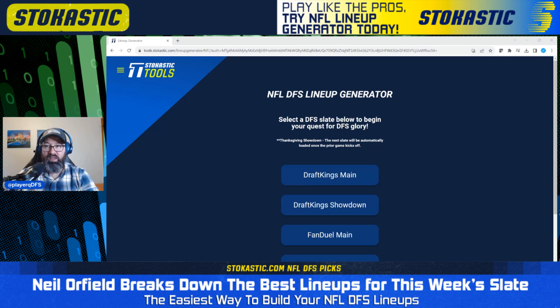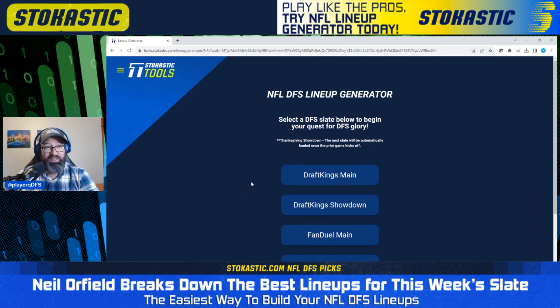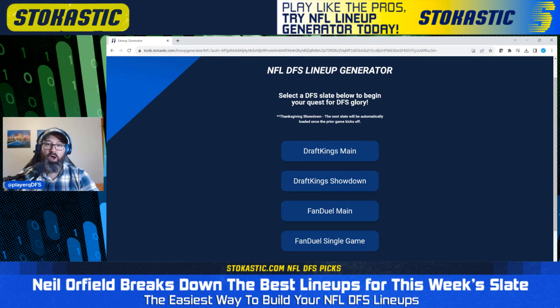If you haven't already signed up for the lineup generator, it's $14.95 per week. You can find the link in the description of this video to sign up. You're going to get FanDuel lineups, DraftKings lineups, main slate lineups, and every primetime showdown slate covered here as well. Every single lineup you get in the lineup generator has been run through the Stochastic Sims — all the bad lineups thrown out. The only lineups you get have been found to be long-term profitable in the Stochastic Sims. Just $14.95 per week — a fantastic deal.